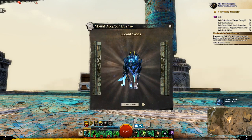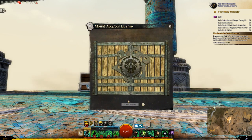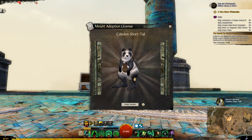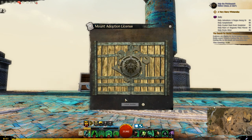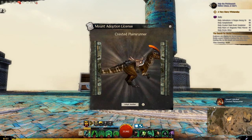Lucent Sands - nice jackal skin, that's really cool actually. Caledon Shorttail - nice little panda, Caledonia. Crested Plains Runner - that's very nice as well.